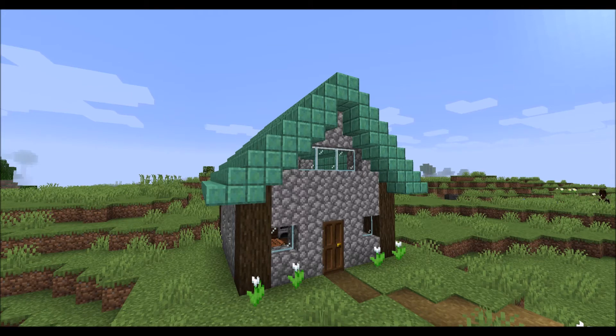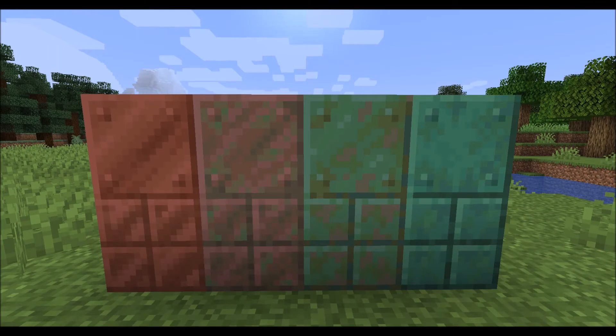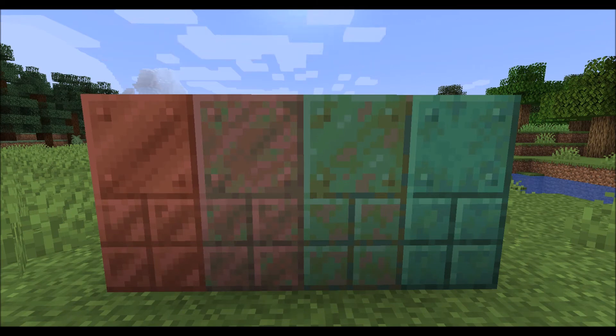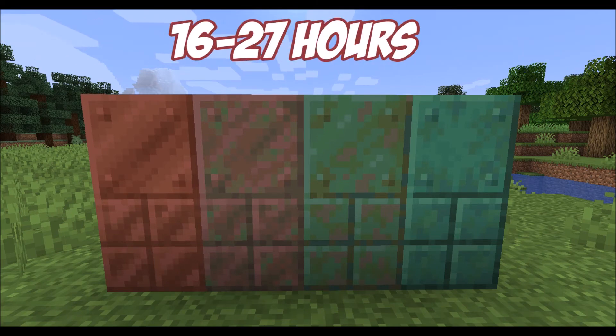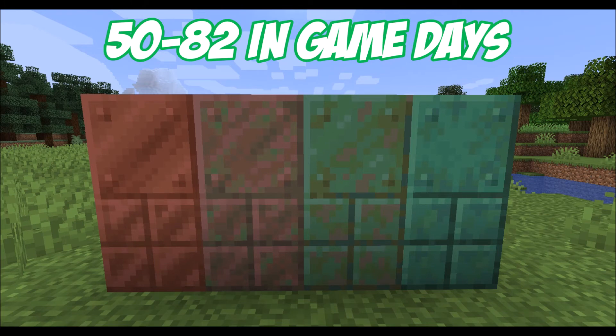Much like copper in real life, copper in Minecraft will weather over time, with the copper oxidising, which is what gives it its green appearance. There are 4 stages of copper weathering, with each stage lasting between 1000 and 1640 minutes — that's between 16 hours 40 minutes and 27 hours 20 minutes of real time, or between 50 and 82 in-game days.